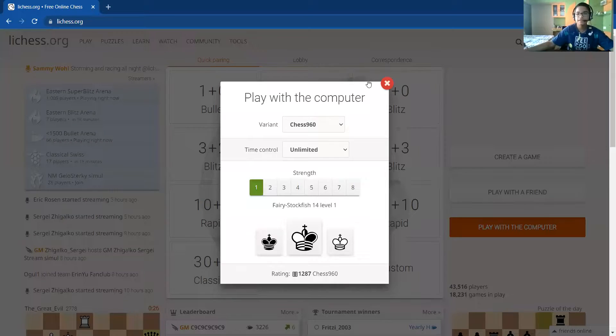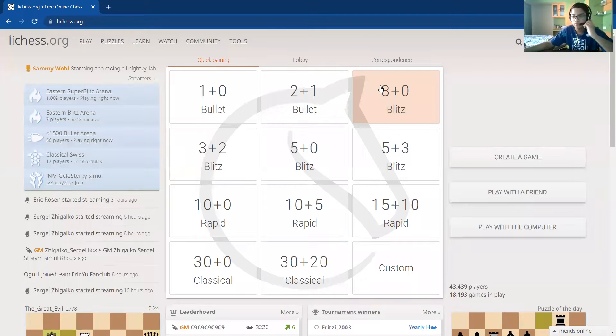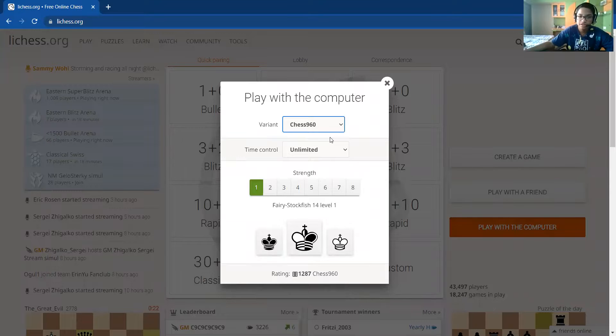As you can see here, this is Lichess.org and we'll be playing with the computer and the variant is Chess 960. We'll be playing with Stockfish Level 1. The main videos I'm doing on chess are a series on Stockfish Level 1. Next we'll be playing with Stockfish Level 2 and so on. So let's continue.